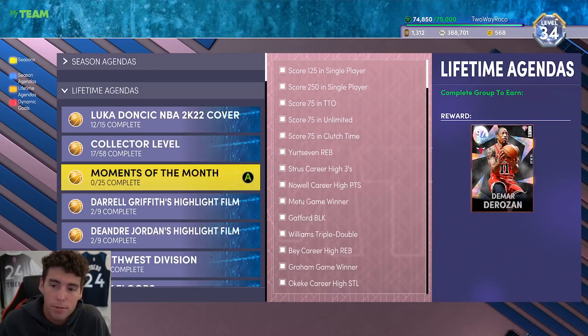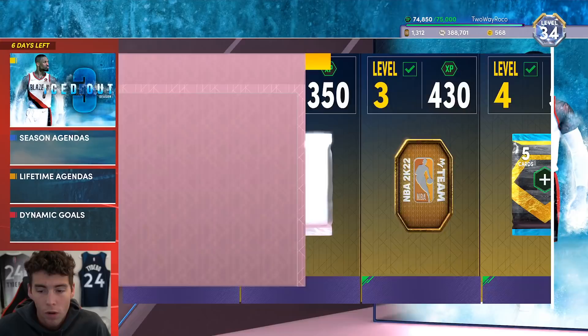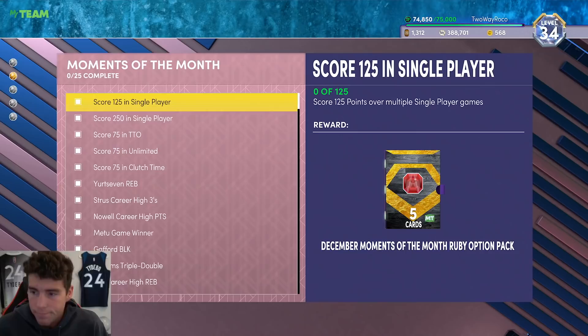Right here in the bottom left it says 'Moments of the Month' — complete the Moments of the Month lifetime agendas to earn up to 21 different moments cards. You guys know the 20 moments cards, and the 21st is DeMar DeRozan. Here's what it looks like: you've got 25 different challenges to complete.